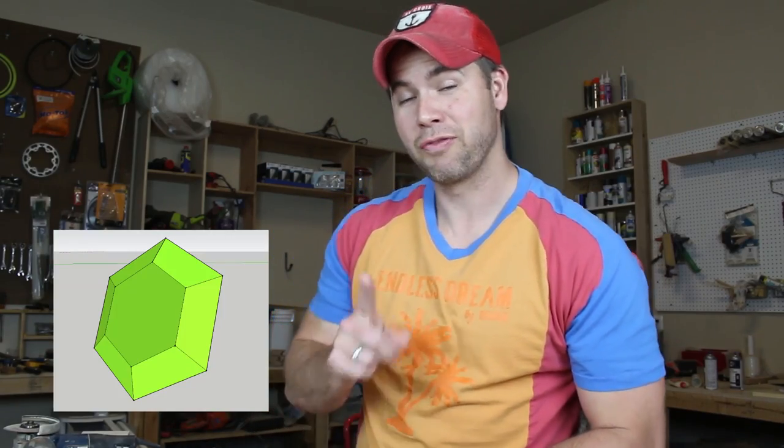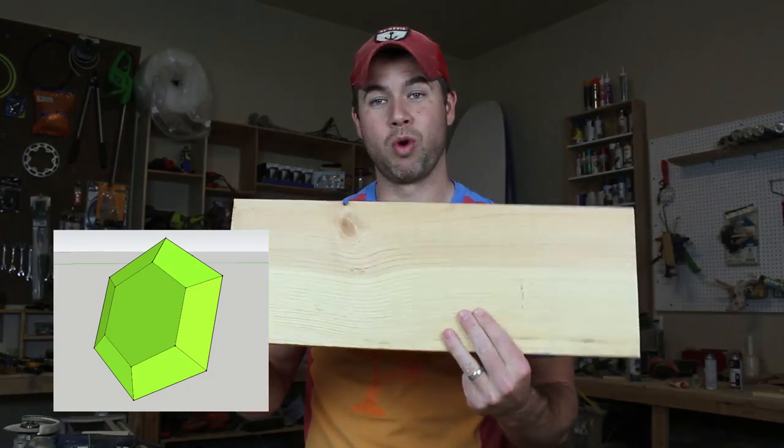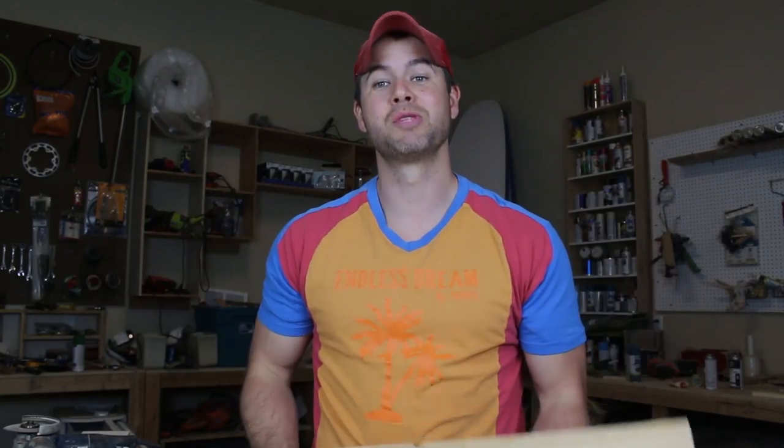The first thing you need when you're making a gem is just a piece of wood — any piece of wood. All we're going to do is cut this piece of wood out so it's going to be four inches by four and five-eighths inches. The reason we need to do that is we just need some blanks — that's what we call them, some blanks.